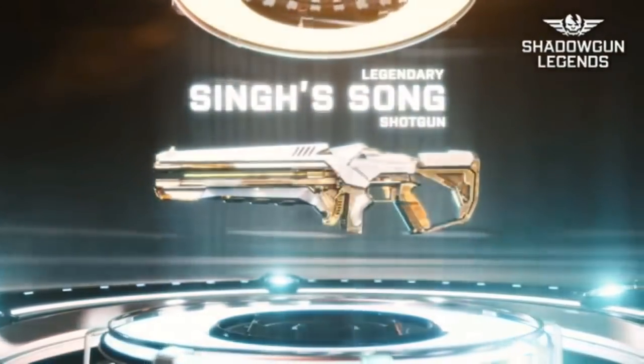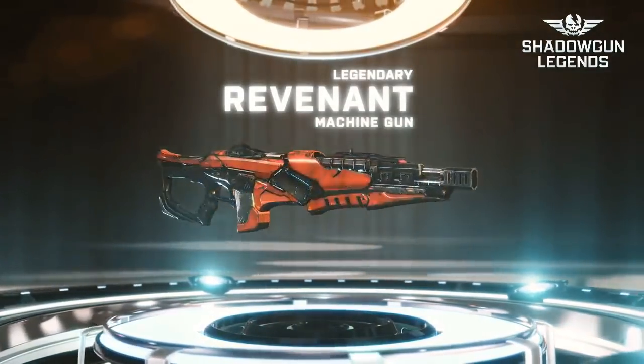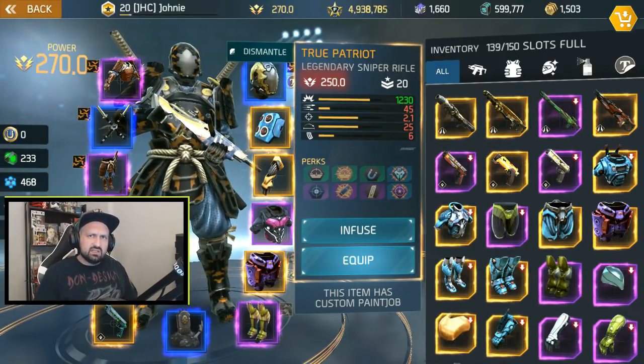Last is the Gold Arena, where you can find the Megalodon — the first burst rifle in the game — the Sing Song shotgun with a very high fire rate, which is a PvP beast, and the Revenant machine gun, a brand new machine gun. And that's it for all the legendary locations.